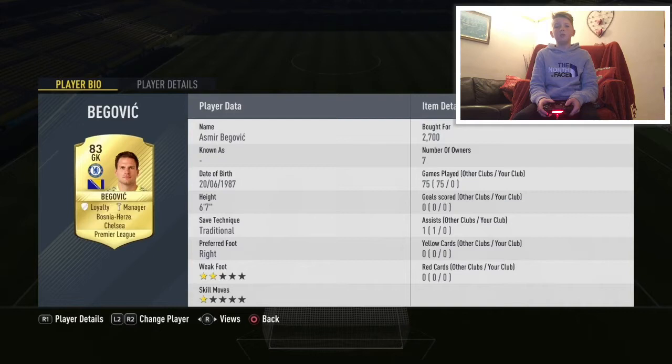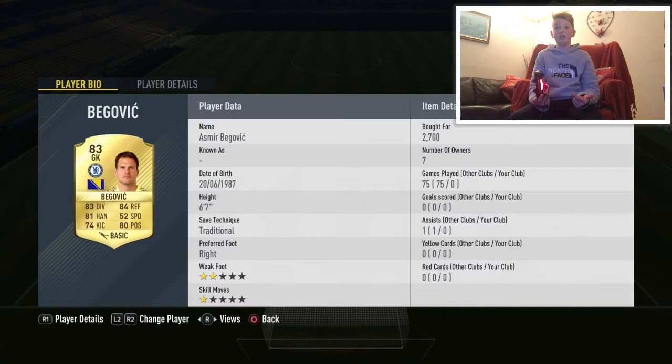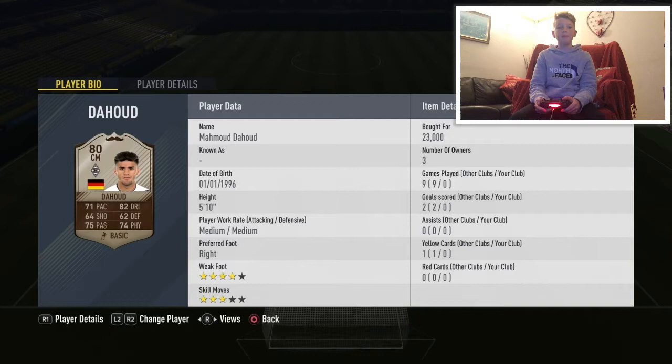Starting off in goal we've got Begovic — he costs 2700, quite a lot for Begovic, but he's really gone up at the minute because of all the squad builder challenges. The four in the defensive line are Baines...